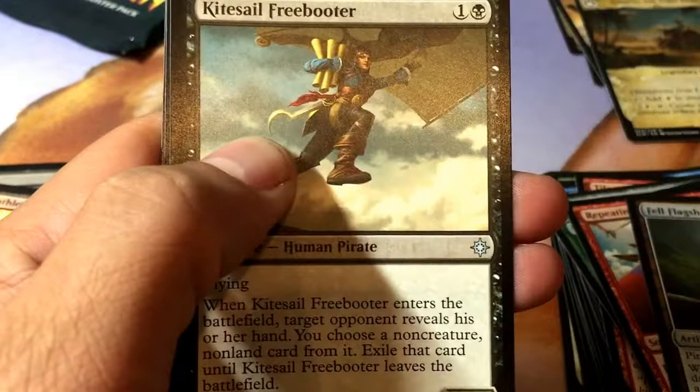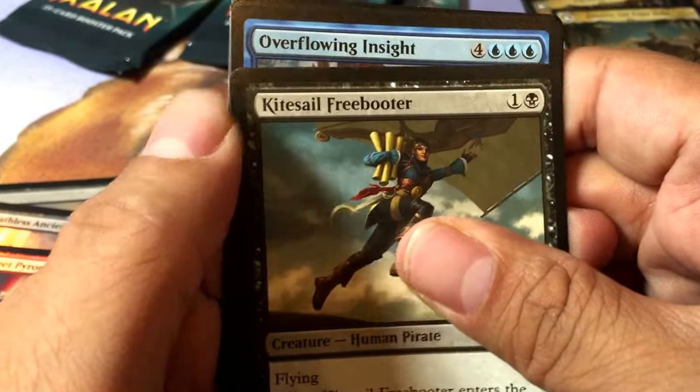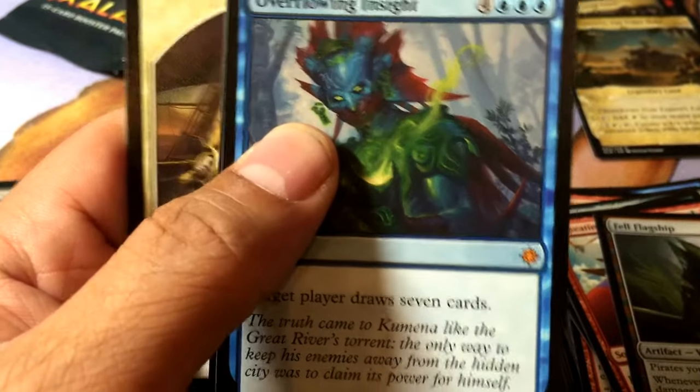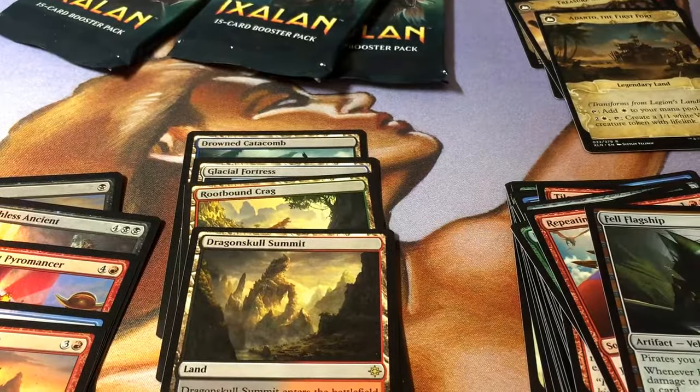Trove of Temptation, Kite Sail Freebooter, and blue — Overflowing Insight, another mythic. I think I have this one already. So three mythics and a foil mythic — not bad.